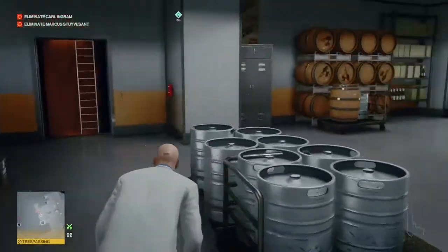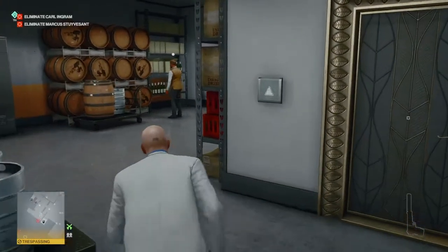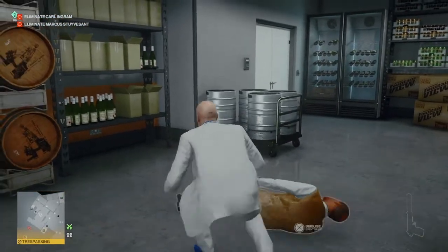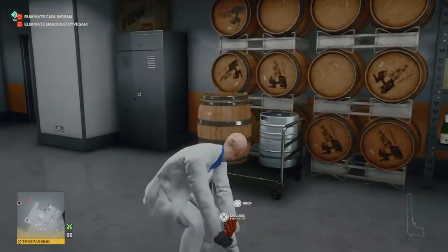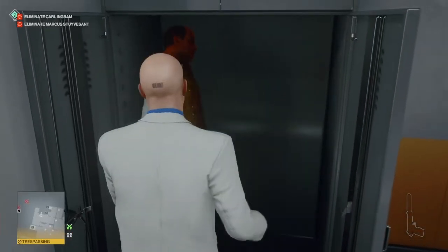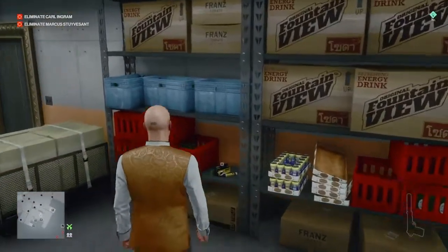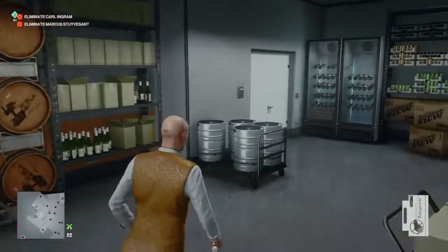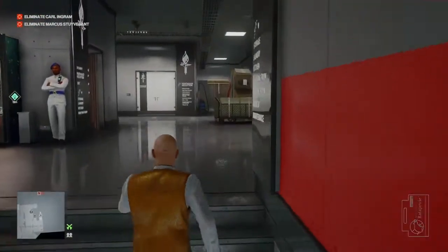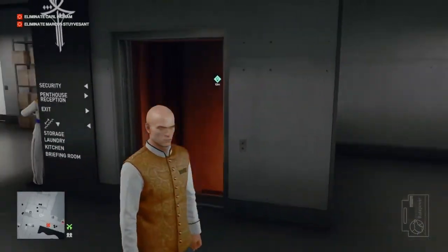We're going to duck behind the bar through the side door, duck down behind the kegs of beer, and wait for the waiter to be in position with his back to us before we venture forward and render him unconscious. We're going to take his body and hide him in the closet provided, then take his outfit. We're going to grab the rat poison from the shelf behind us. If you haven't brought poisons with you, you need this rat poison plus one other emetic poison — you need two emetic poisons and one lethal for this to work.